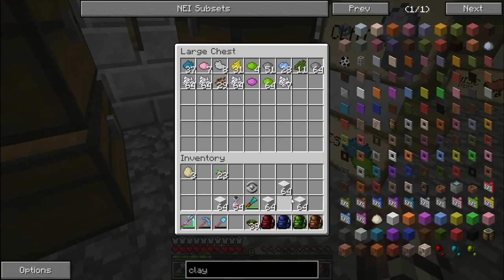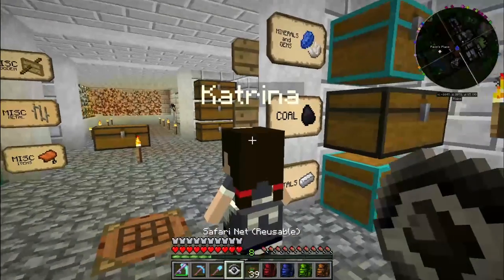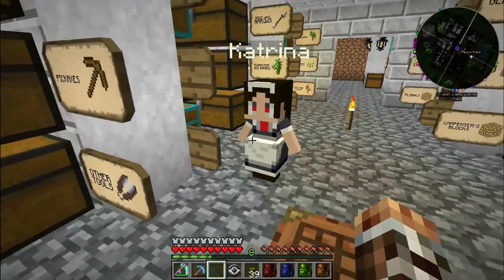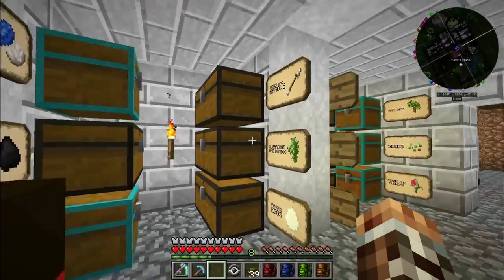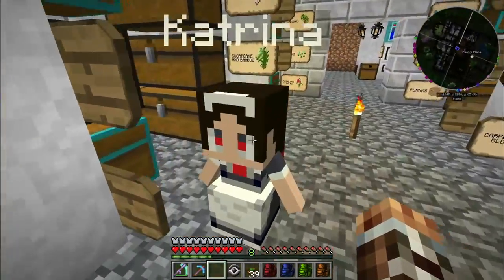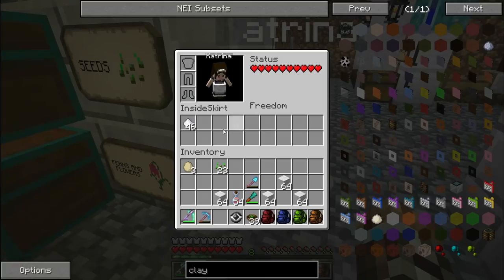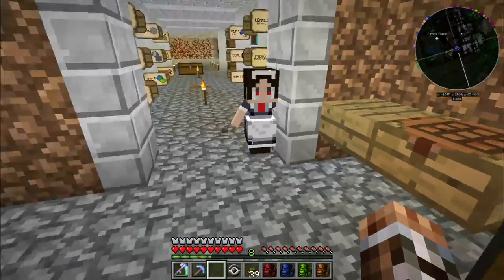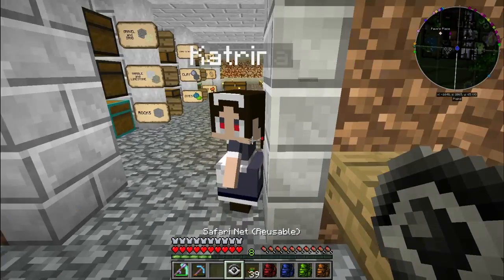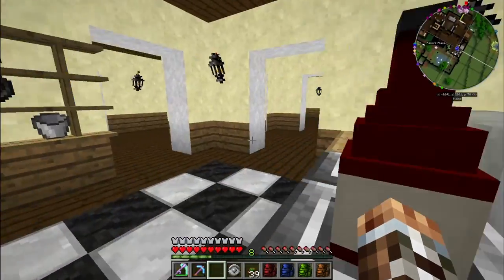I'm just going to pop Katrina out for a second. I really need to make Katrina some clothes like a custom skin like everyone else on the server — it's done but I haven't got around to it yet. I think we'll pop to that little sugarcane farm that's by the river. Are you going to follow me this time or are you going to wander into the pond?